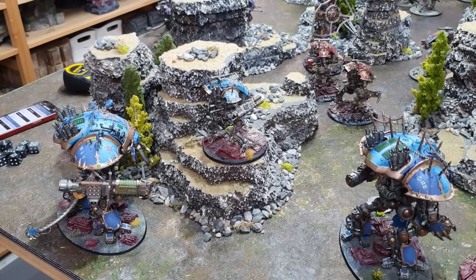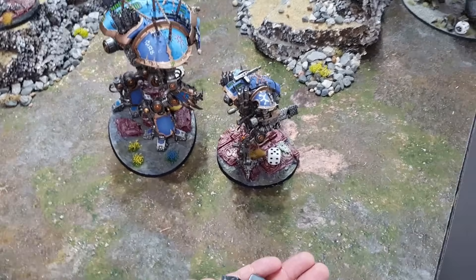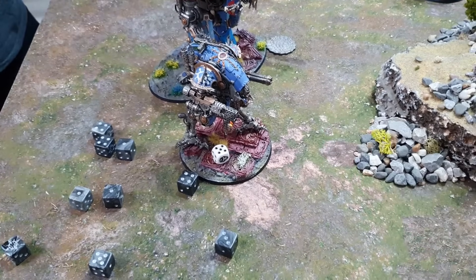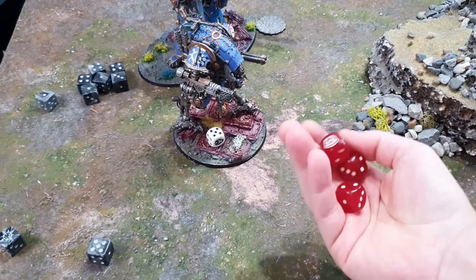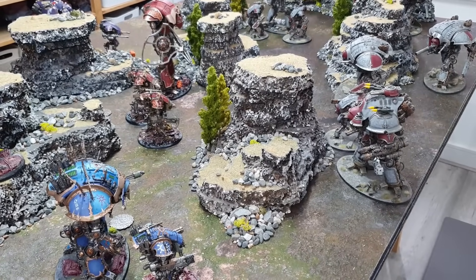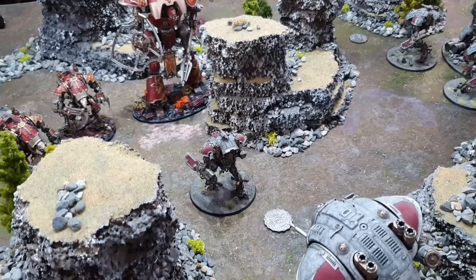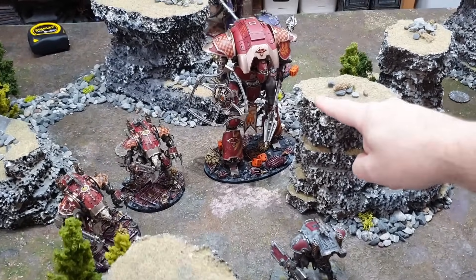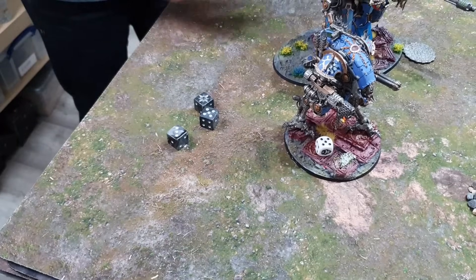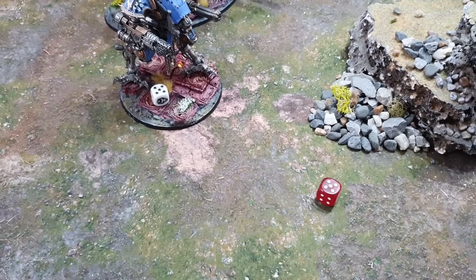The False King fires his Volkite Combustor at the Valiant — nine shots, hitting on threes. Fives to wound; sixes are Devastating. One wound, one Devastating wound. Two-up save on the Valiant holds. With Devastating, three damage comes through — Feel No Pain — five wounds taken in total. Some Stubber fire bounces off. The fire Knight Lancer fires its lance at close range — strength 6, fives to wound. Two wounds land, a three-up save holds. That's the end of the Chaos Knights shooting phase.